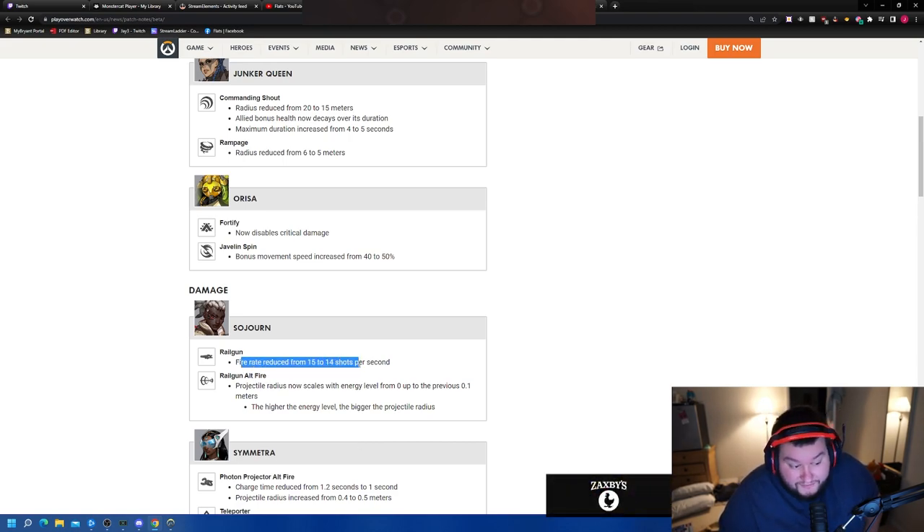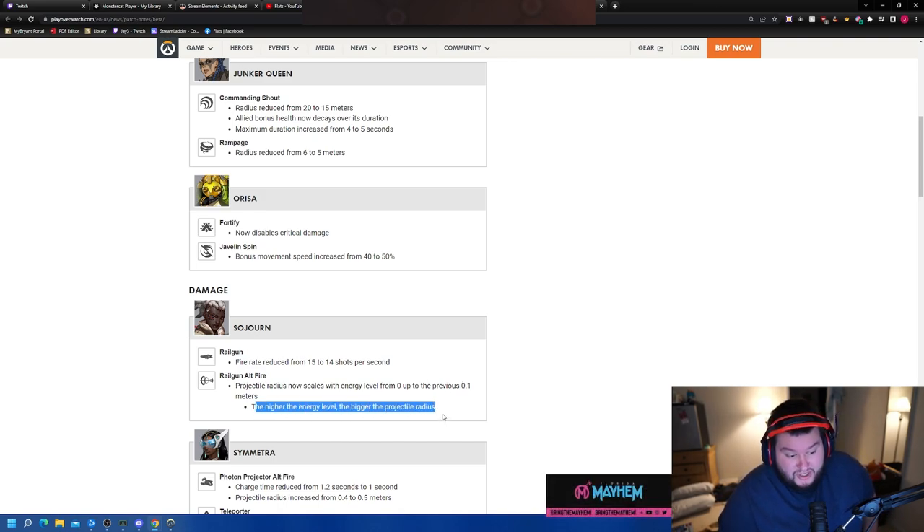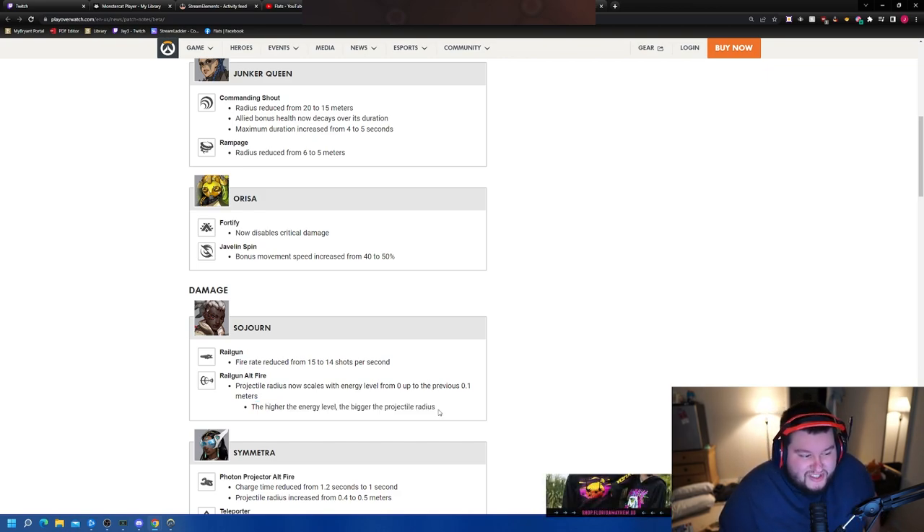Sojourn receives a pretty decent nerf. Railgun energy per shot decreased from 15 to 14 — okay, not a bad nerf. The big one though: projectile radius now scales with energy level, from zero up to the previous 0.1 meters. So basically the higher the energy level, the bigger the projectile radius. What made Sojourn so scary was charging to 100 and one-tapping the backline. What this basically does is stop Sojourn from finishing kills consistently at 30 to 40 charge, where she'd get someone to 40-50 HP and then headshot them with the railgun to finish them off.